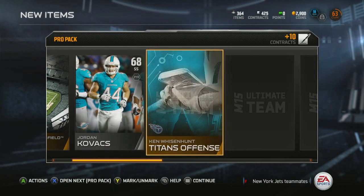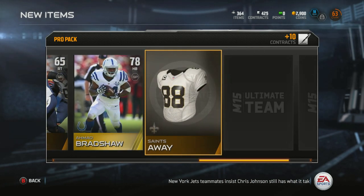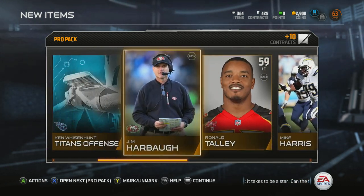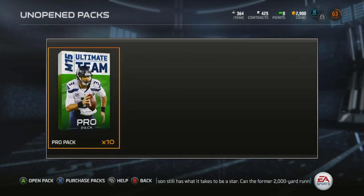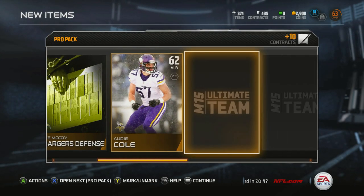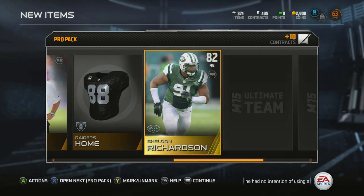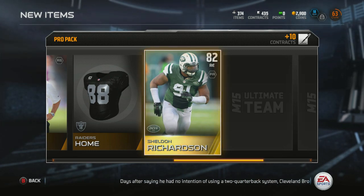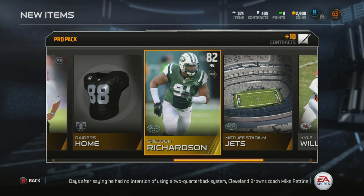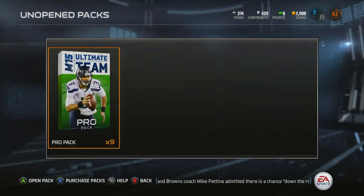Ahmad Bradshaw — okay, I already have Morris Jones Drew who I got in a coin pack when I got 7,500 coins the first day EA Access was out. You couldn't actually buy packs with points yet. I didn't think they were going to add that feature so I just opened a pack — might have been better to save those coins. Sheldon Richardson — 82 overall right end. I like the 80-pluses, that's always a good player.